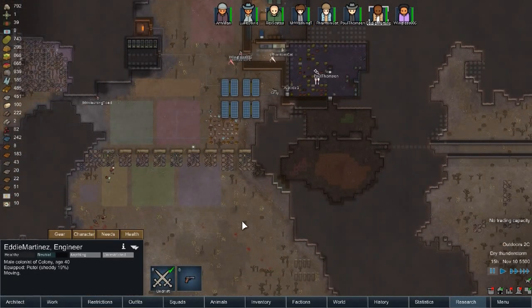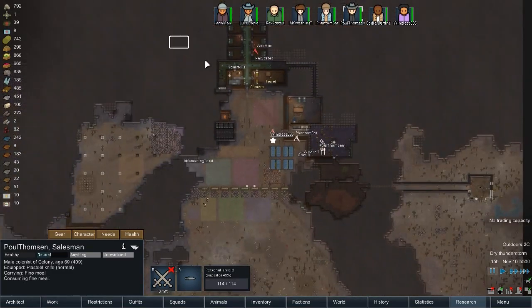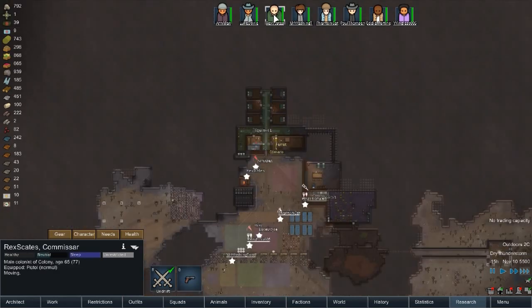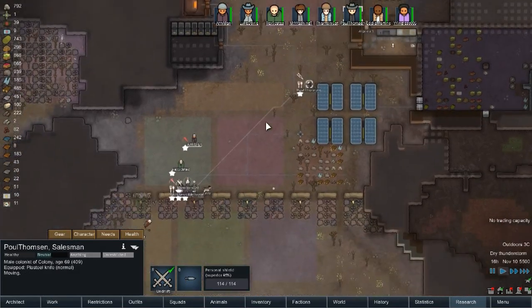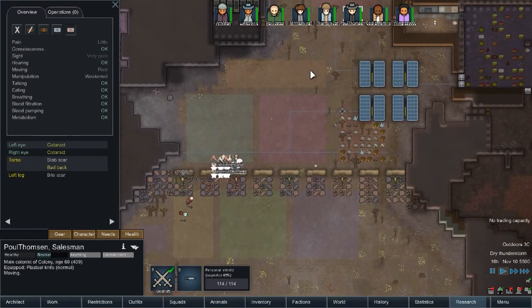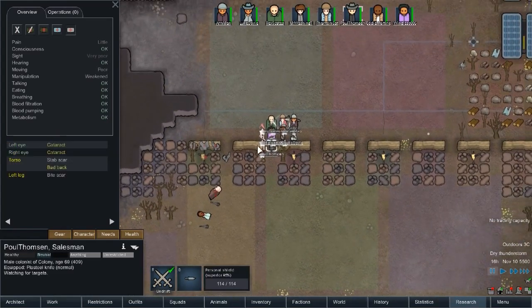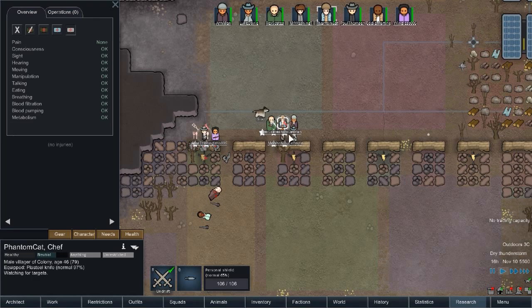Alright, everyone get back — we don't have any power. Is that everyone? You're coming, you're coming, you're coming. Everyone right there. Phantom Cat, is there something wrong with your leg? Left leg has bites gone, and that hinders your movement? Yeah it does. Eddie is coming, whoa. Let's stand here — Pila, knife, pistols.